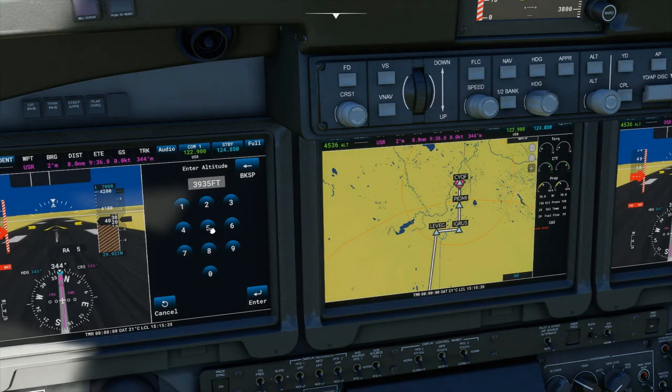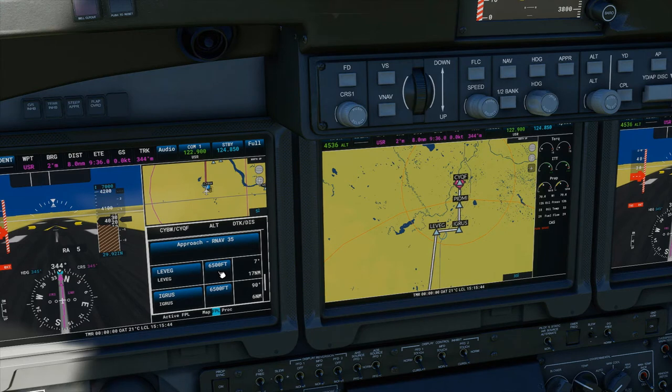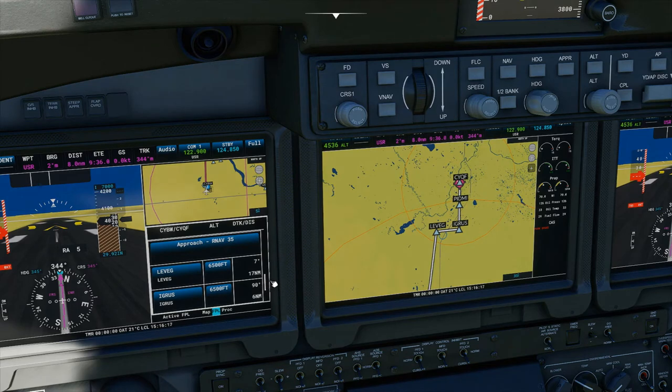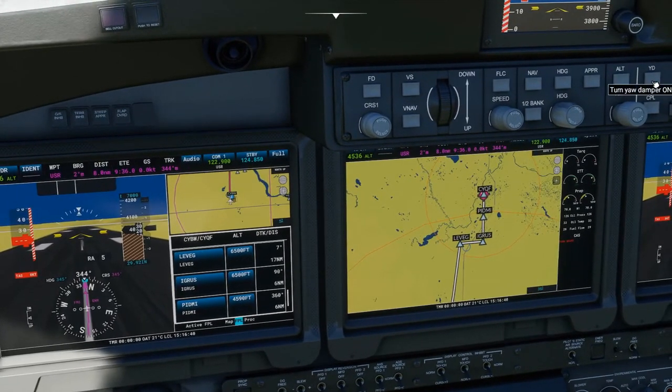We had something like 9,000 feet before. Looking at the plate — past Leveg we can go down to 5,100, so IGRS can actually be at 5,100. It might not let me change it because it's part of the approach, so 6,500 feet it is. That just means we're going to be intercepting at 11 miles instead of 6.6, which is actually more efficient. Everything's programmed in, we're good to go.